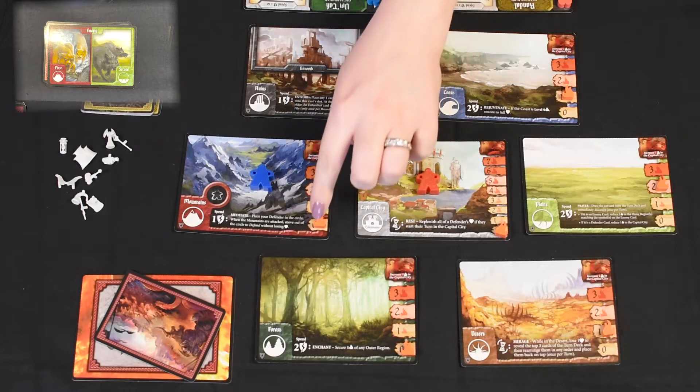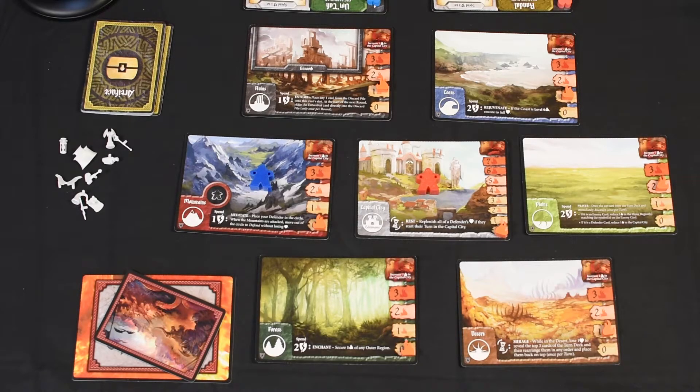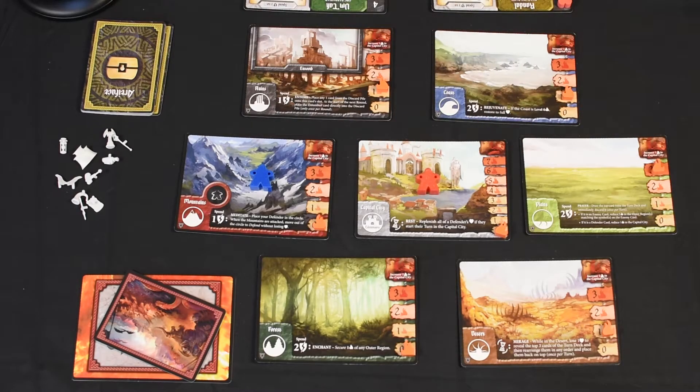Next card — we've got a hit in the Mountains. Our friendly orc barbarian is in the Mountains, so we're going to sacrifice one of his health and we are going to leave it defended. And we have another hit on the Plains — I'm hoping that a defender card comes into play very soon because I know that there are quite a few Plains cards in that deck. I realize we haven't really used any of the abilities of the regions as of yet, so I think now that things are starting to pick up a little bit more we're gonna start using those abilities.